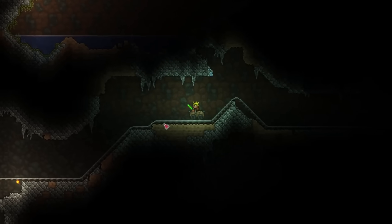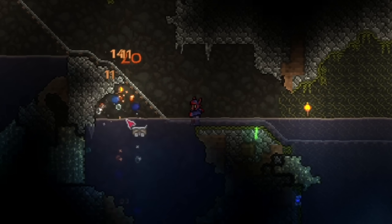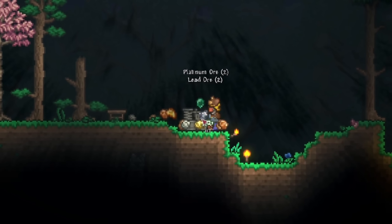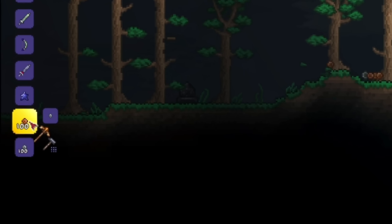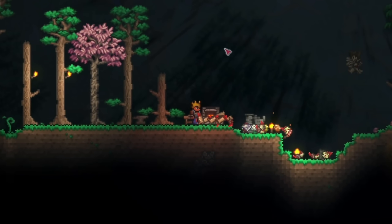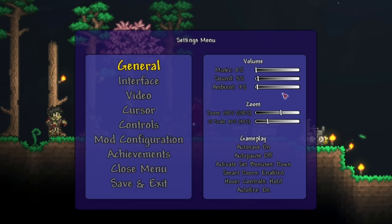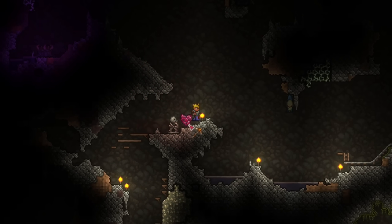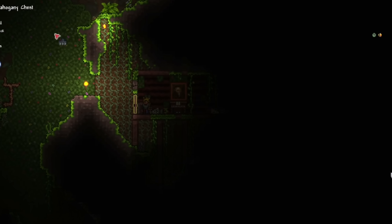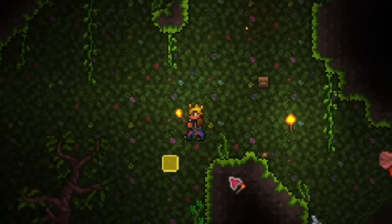I couldn't get the bone pickaxe, so I used the bombs I got from skeletons and headed to the desert where I blew up fossils and extracted them, allowing me to make the fossil pickaxe. Now we had all our stuff back. With a pickaxe, we could actually mine heart crystals, so I got some of those. Someone suggested warding toe spikes — everyone uses toe spikes, so that's not allowed.